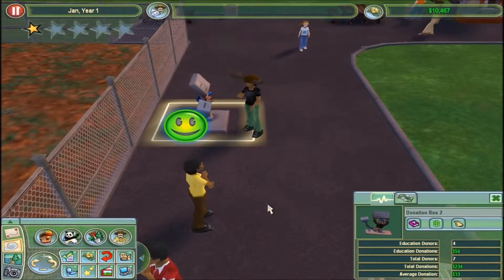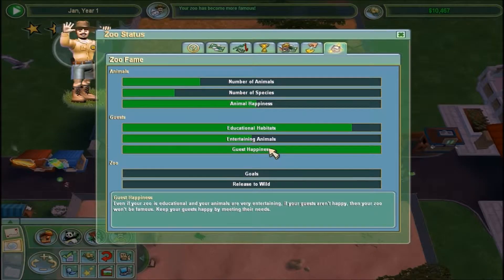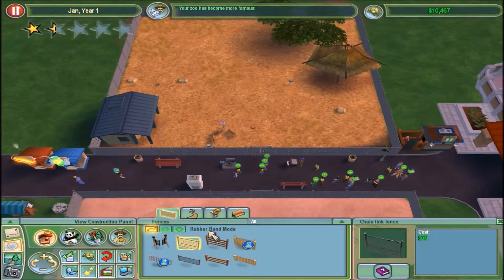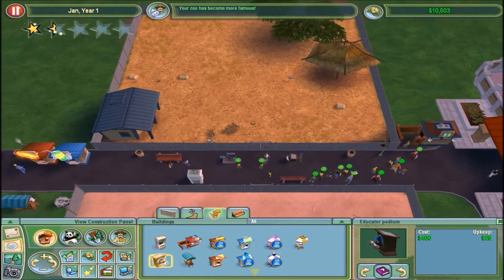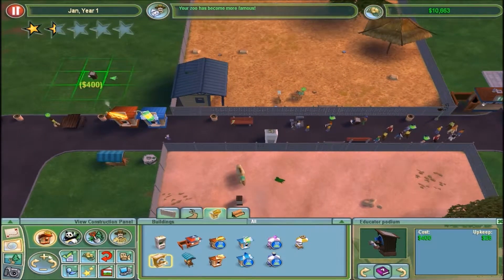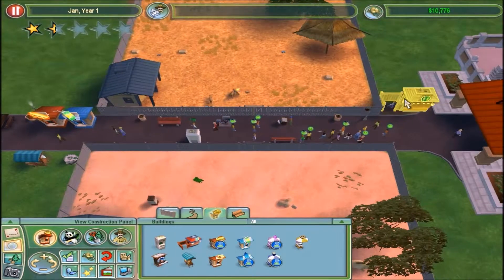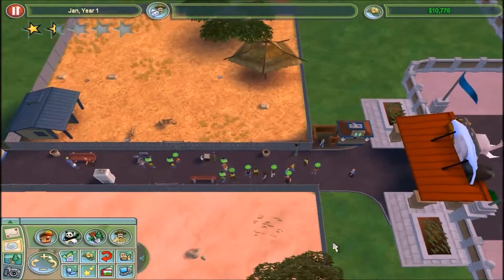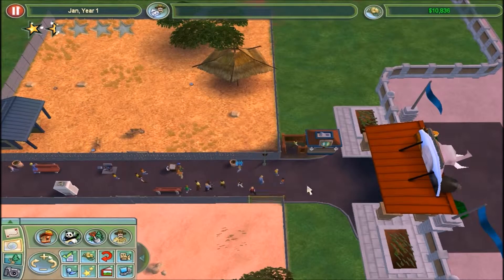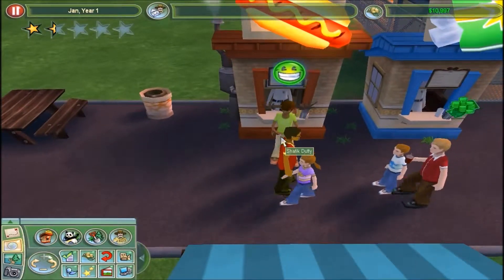Oh wow, $234 now - pretty fast. My zoo, we're getting famous really fast. Guest happiness just shoots up with new animals and new buildings. Wait, you don't actually get new buildings until a full star. When do I unlock family restrooms? Small restrooms get clogged up really fast - if you have two restrooms next to each other they'll always go to the same one. They won't form two separate lines, everybody goes to one of them and there's no line for the other one. It's really funny but annoying.